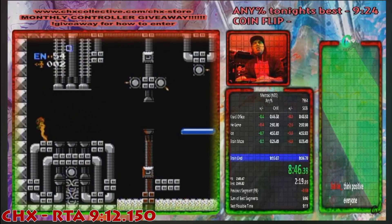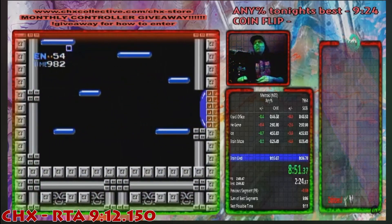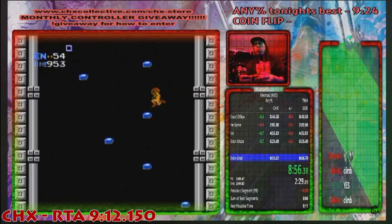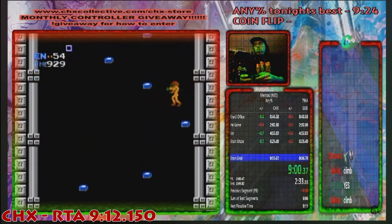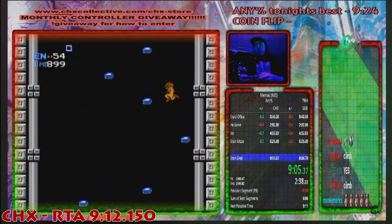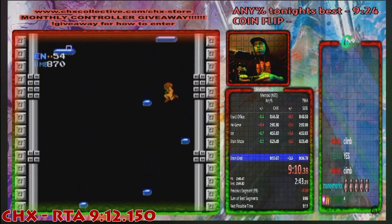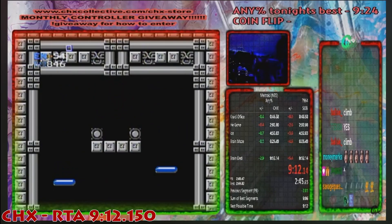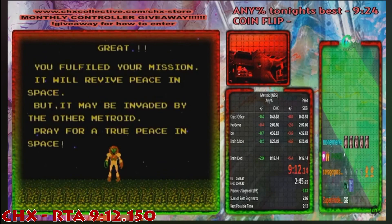After Mother Brain is defeated, there's a little escape sequence where you have to jump up the corridor. I've never speedrun Metroid myself, but I can imagine this would be a very tense moment — given how floaty the jump physics are, it would be really easy to fall off and lose a world record pace run. But CHX handles it perfectly. That's going to be all I say about this speedrun, but it's a really impressive showcase of how far this game has come. It's gained a lot of popularity over the years and it's really nice to see. If you're thinking about picking it up as a speed game, it is pretty difficult — you're on very low health through the whole thing — but it's really enjoyable.